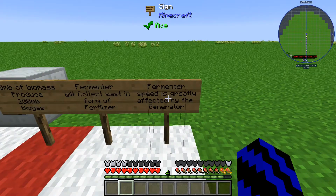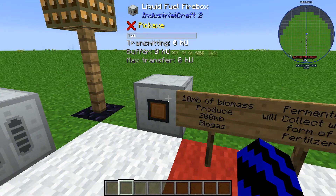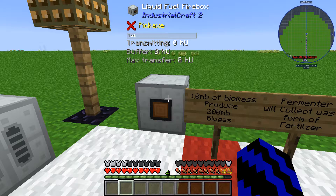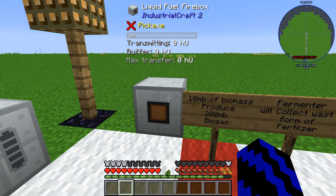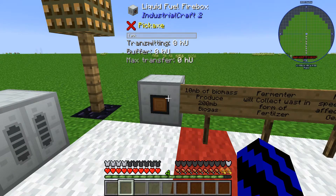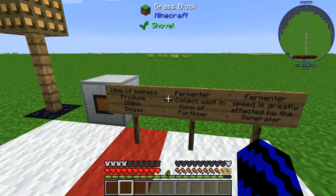The fermenter's speed is greatly affected by the generator you're using. For example, I was using the heat generator, but there will always be energy lost with the heat generator. If you use the liquid fuel box, it can work on the fermenter as well and would not give you as much loss. It also works with the blast furnace. Those are the only two machines I've tested it on.